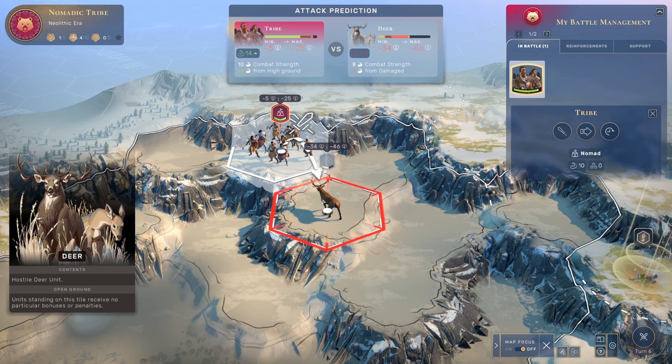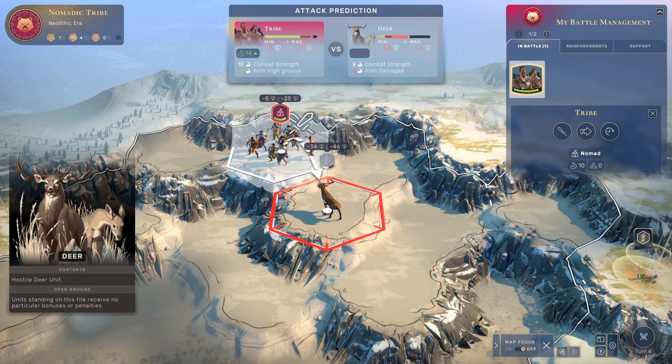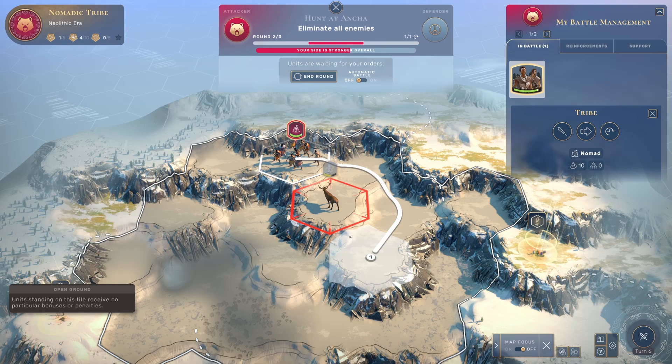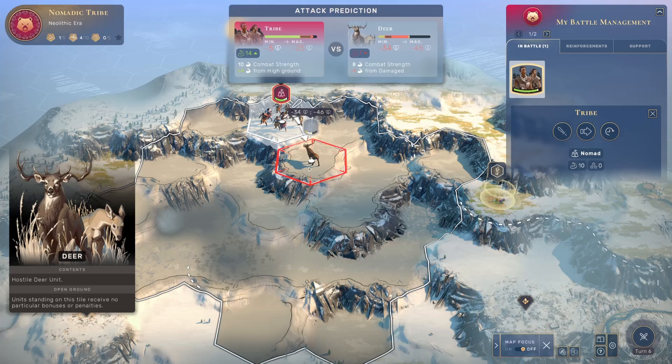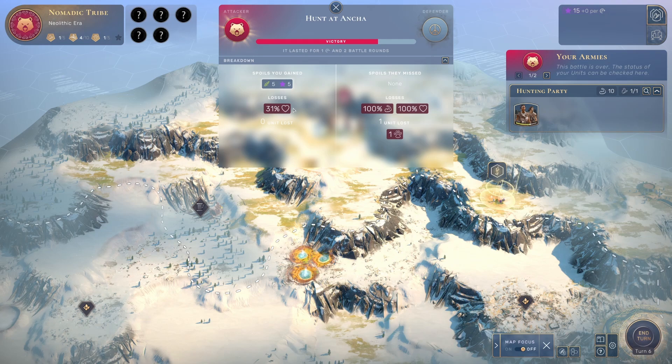Combat strength in this game is very, very important. Each point of combat strength makes a big difference in how much damage you do or take. It's not percentage-based — it's more based on the absolute difference in combat strength between you and the opponent. There's also a rear attack bonus, which is very important at any point in the game and can make a pretty big difference early on. Hopefully we'll get to use that bonus against a mammoth later. We attacked and won.